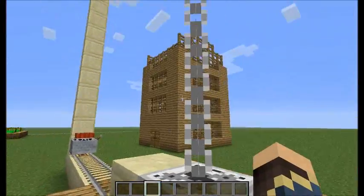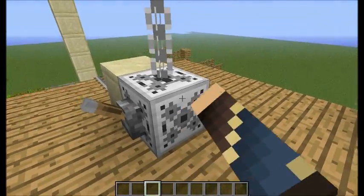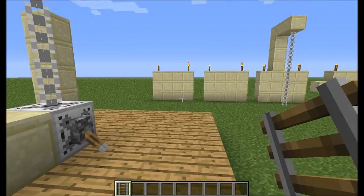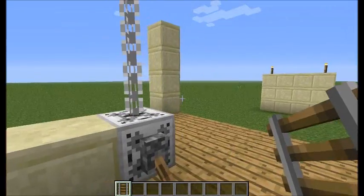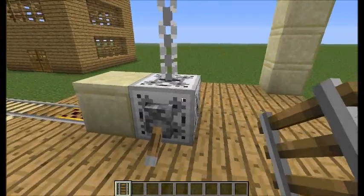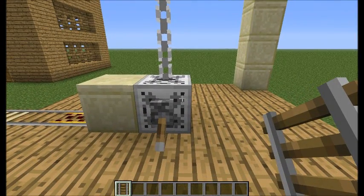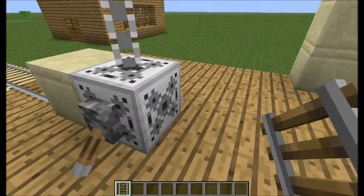If I flip the lever into the up position and right-click on the elevator block, I will move up. And if you put it down, you can go down. There is one other mod I played with before called Better Than Wolves, which also featured elevators. Better Than Wolves elevators were slow as hell — this is significantly faster. However, I do have to say the Better Than Wolves elevator was a smoother ride, though I don't believe it would offer the same amount of functionality as these ones do.